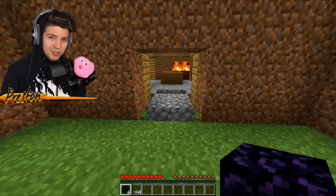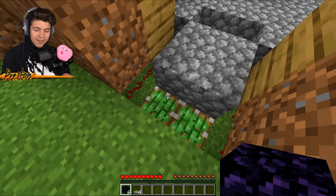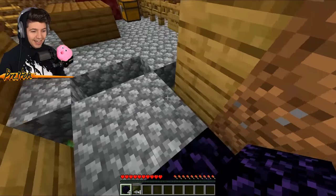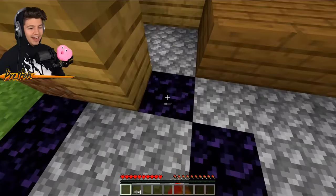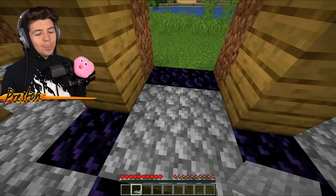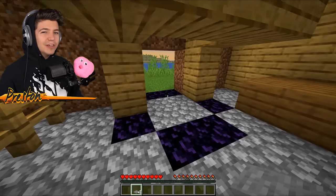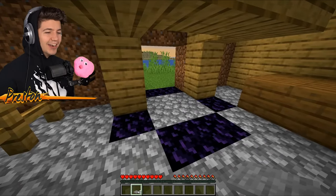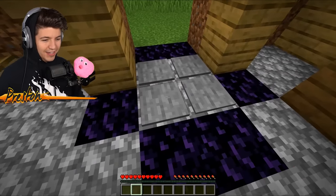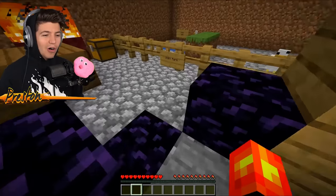I call this one the obsidian trap. I have actually mined underneath his house. We've got pistons over here with redstone. We're going to place the obsidian on the sticky pistons and then put stone pressure plates in the middle. Normally you could probably get out of this, but knowing noob1234 he's not going to know what to do and he's definitely not going to have a pickaxe on him. Just to give you an example of how annoying this is — once you walk over them you can't get out unless you're really fast.